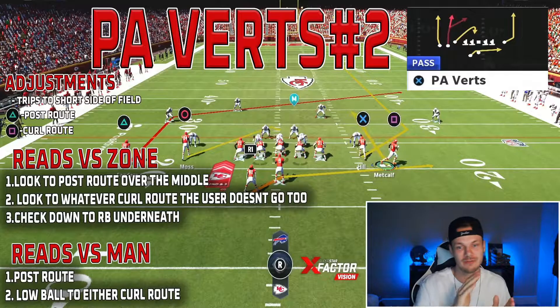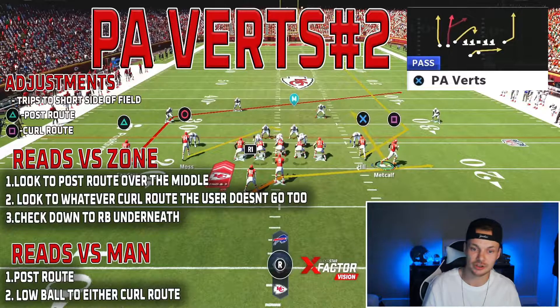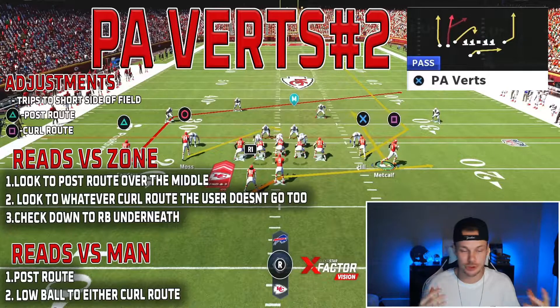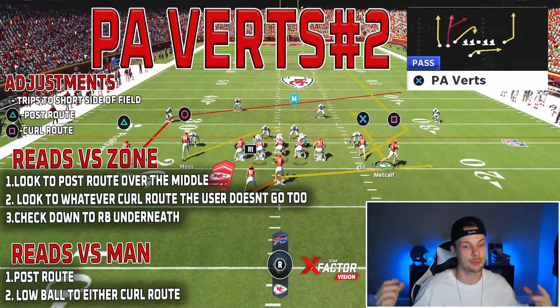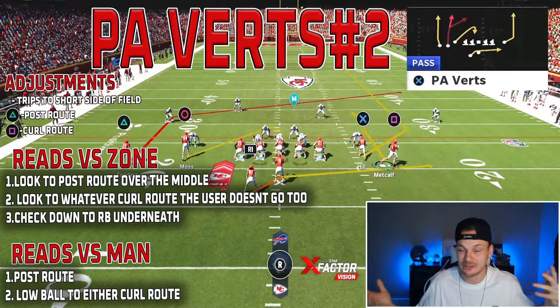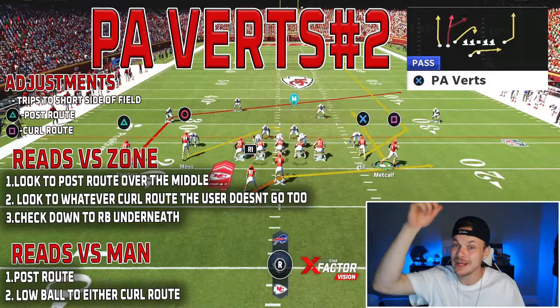That is it — that is PA Verts. Really good play against man and zone coverage. Does a great job of attacking both the sidelines and the middle of the field. I hope you guys are enjoying this Trips Titan-inspired scheme — I'm having a lot of fun with it. I think it is super powerful and very unique. If you guys really like Trips Tight End but get bored of running the same old setups, I think all my stuff is very unique.